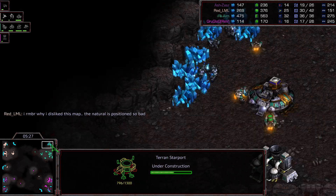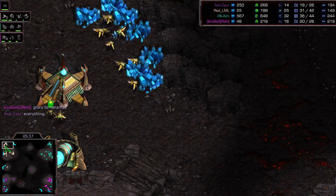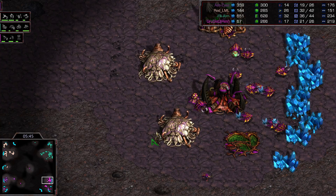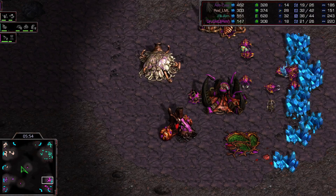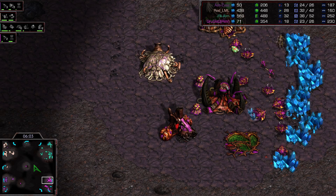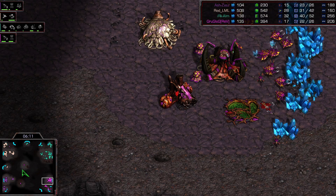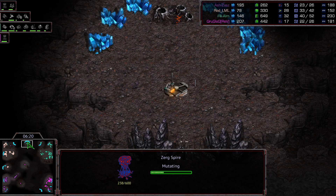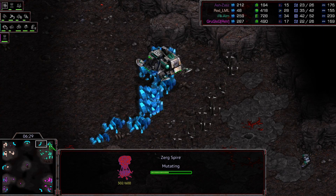How long has this been going? The Zergs are supposed to have a lower supply but this is madness. They're getting caught off guard. Groglog's expansion got blocked with a little harass. This expansion should be accessible — I believe these are just blinders. Wonderful aesthetic details on this map.